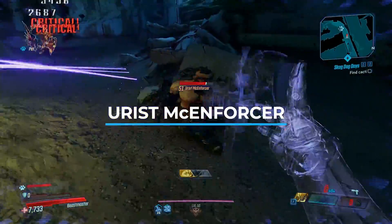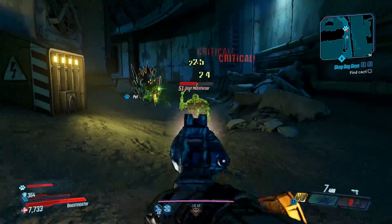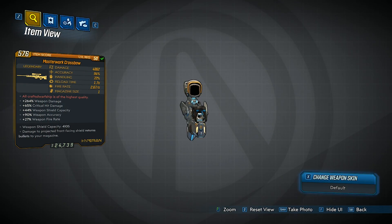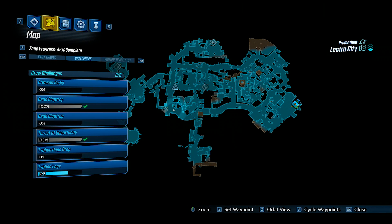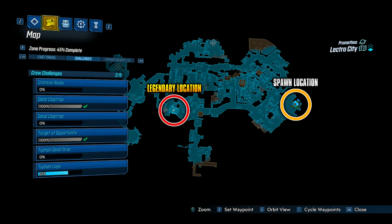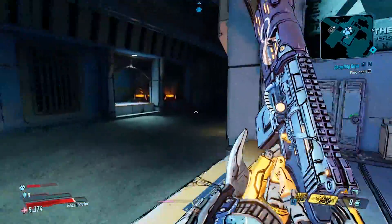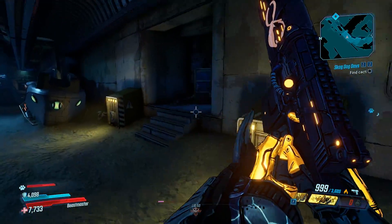Coming up next, and also a reference to Dwarf Fortress, we have Eurist Muk Enforcer. This guy has a chance to drop a weapon known as the Masterwork Crossbow, which is a legendary Hyperion sniper. To find Eurist you want to be on the planet of Promethea, and you'll need to go to the Electra City region. From there you want to head over to this location on the map, and once here you'll want to head down into the tunnels. About midway through the tunnels, you should notice a door to your right, and this is where Eurist has a chance to spawn.